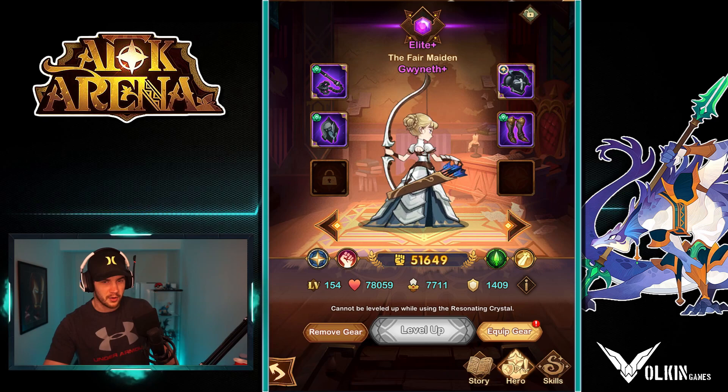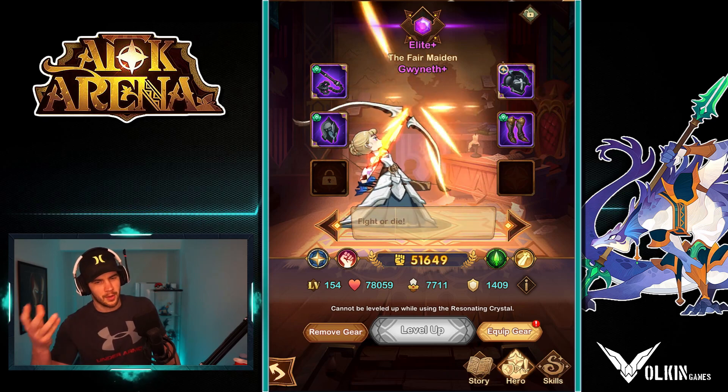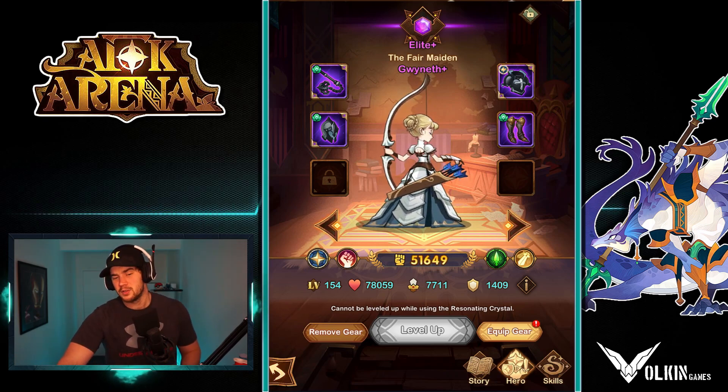Things like Gwyneth — I always find I like to have Jura's Eye on her, just for the crit and the haste. It all helps. But then if you're using it with like an Eron or something like that, I like to have it on Eron as well. So now you can do that.